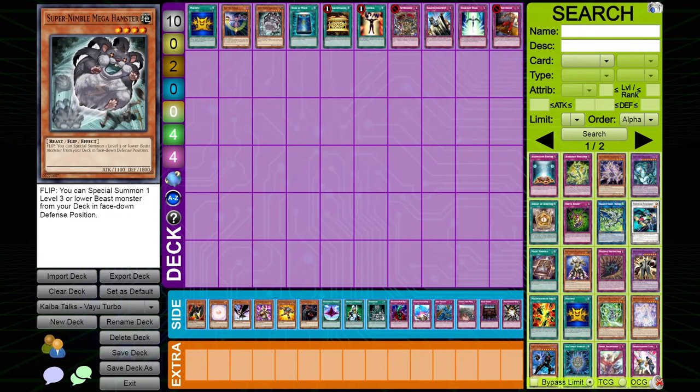Mind Control: if you're playing the mirror match, do not side out Mind Control — the card is busted in the mirror. You steal a Ryko, kill their Spellcaster or Synchro into something powerful. However, 10fd notes in the mirror you don't always have a tuner available — Vayu Turbo only plays Gale and Plague usually — so you don't get the same value as zombie or other synchro-heavy decks. If you have tuners, definitely keep Mind Control in.